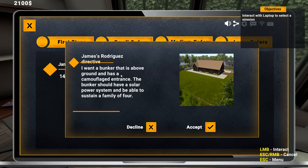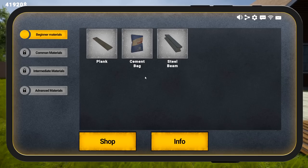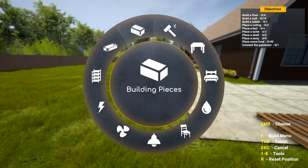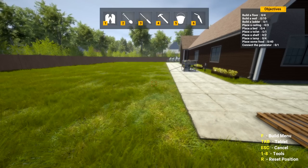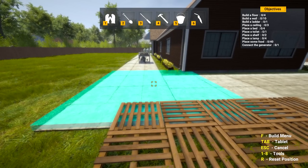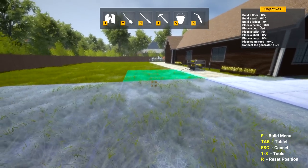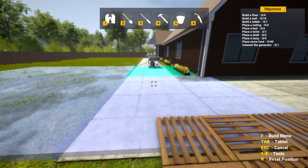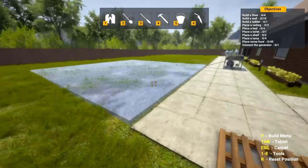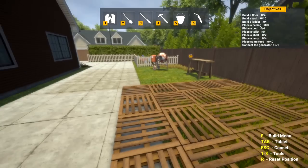We have a new one here - James Rodriguez. He wants a bunker that is above ground and has a camouflage entrance. So Mr. Picky here wants this above ground - this should be interesting. We're gonna need to just place this down here as a building piece. There's an eraser - a 'destroy' option - so we can use this. Destruction mode - boom! That's good. Now we just need to get planks and start working.